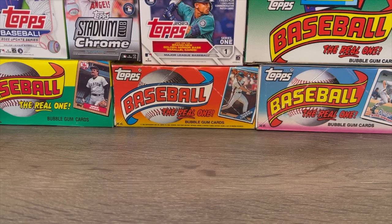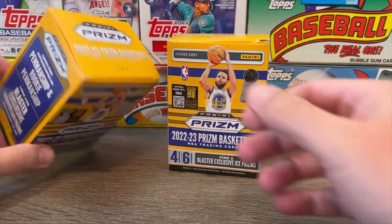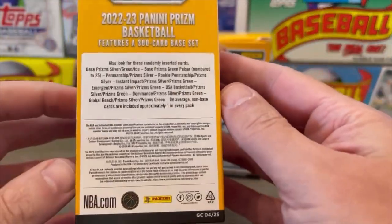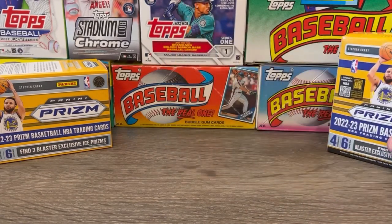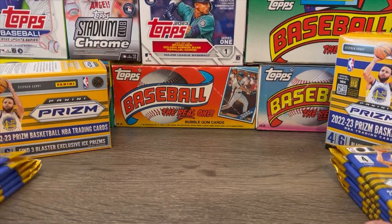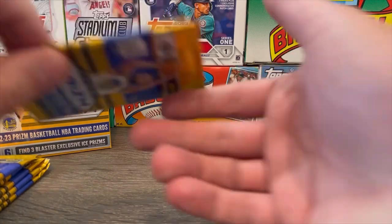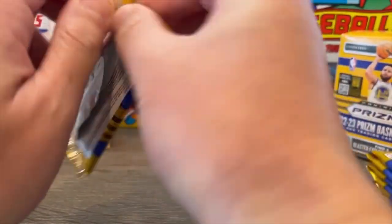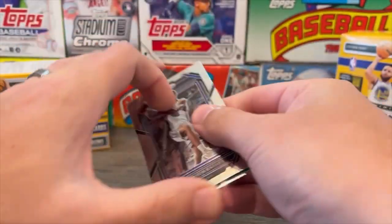We are back with another new box break. Today we have 2022-23 Panini Prism Basketball. We're going to open up two blaster boxes here. Let me real quick get you paused for the odds if you want to take a quick look at that. I have already removed the packs because I just feel like that makes it a lot quicker. Without any further ado, let's rip into some packs and see what we can find today. This is a 300-card set. There should be three exclusive Ice Prisms per blaster.